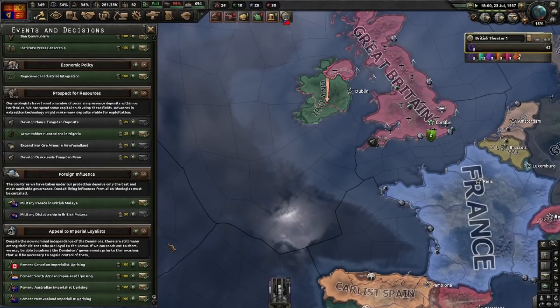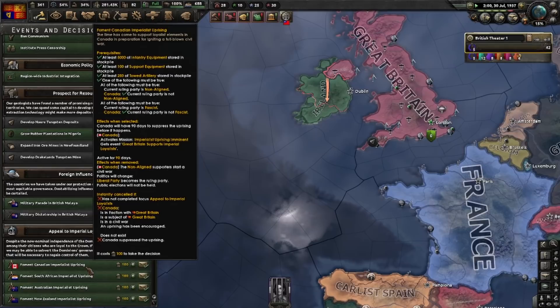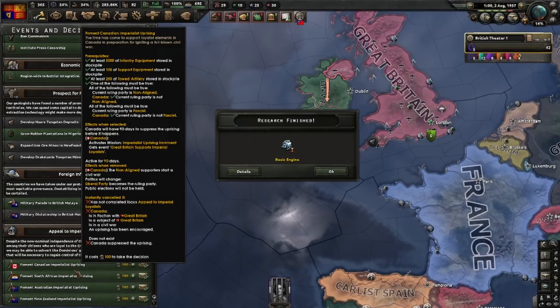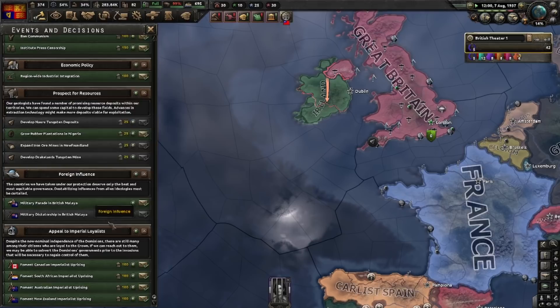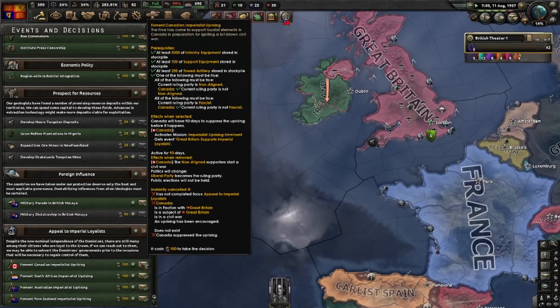I'm kind of OCD on this one — I'd like to click all four of them at once. The uprising will create an Imperial Canada and an Imperial South Africa. I just can't stand it if only one or two of them are imperial, and we're in no particular rush for this guide. So I'll just wait until I have 400 political power and get it done. Note that these decisions also require a certain amount of infantry equipment, support equipment, and artillery, but it doesn't actually take them away from your stockpile — you just have to have them. We have more than enough so this will be fine.